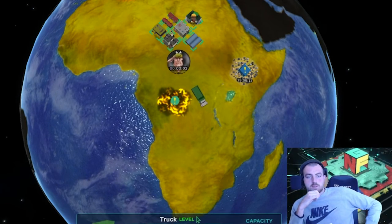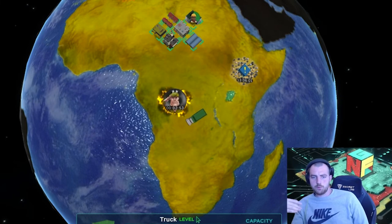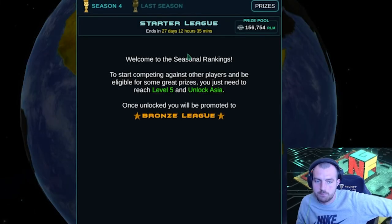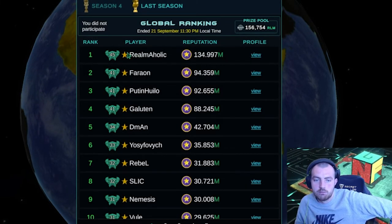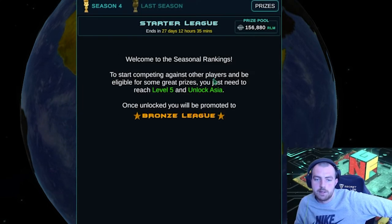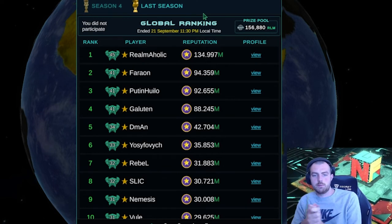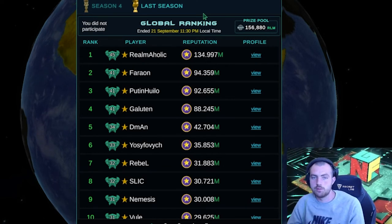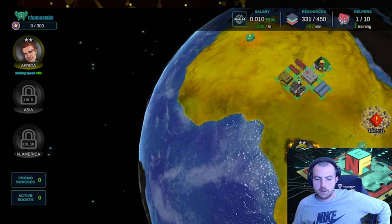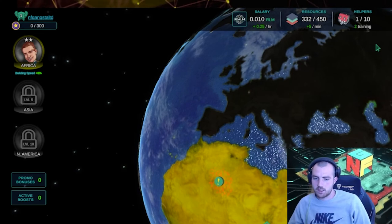We'll probably do a follow-up video on this and see where we've progressed. I think it's a really interesting game — Season 4 is based on seasons, so you want to be playing as much as you can. At the end of the season there's a leaderboard with rankings and you get rewards based on your rank. Going to the bottom right, you can see Rankings. Last season, 'Realmaholic' came first — great name. For Season 4, to compete with other people you just need to unlock level five and unlock Asia. Once unlocked, you'll be promoted to Bronze League. Work your way up, get your reputation up.